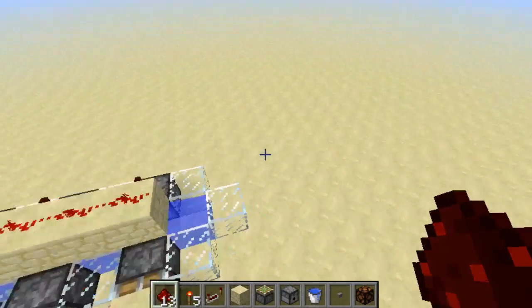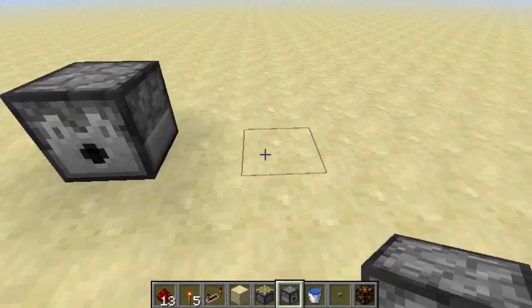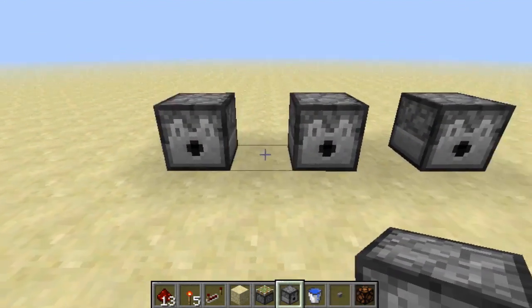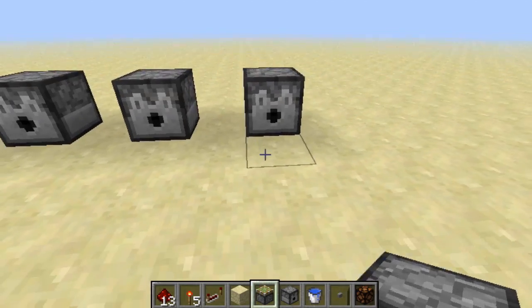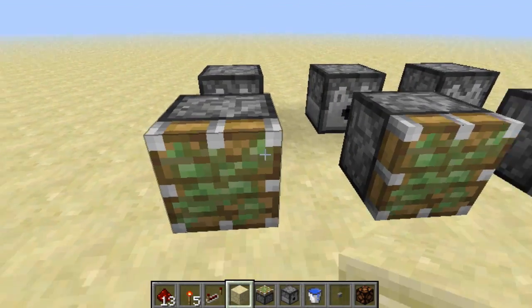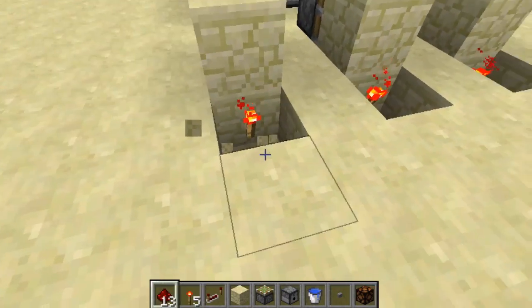Time to show you how to build it. It's pretty simple. Determine how many bits you want — I'll just make one that's 3 bits. So 3 dispensers, spaced out 1 airspace between each. And then sticky pistons in front of each dispenser, blocks in front of the sticky pistons, and then redstone torches below each block.